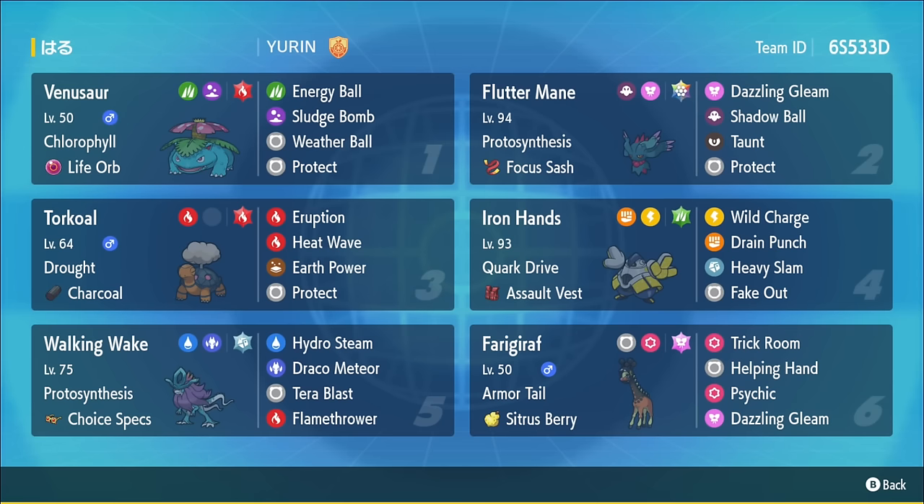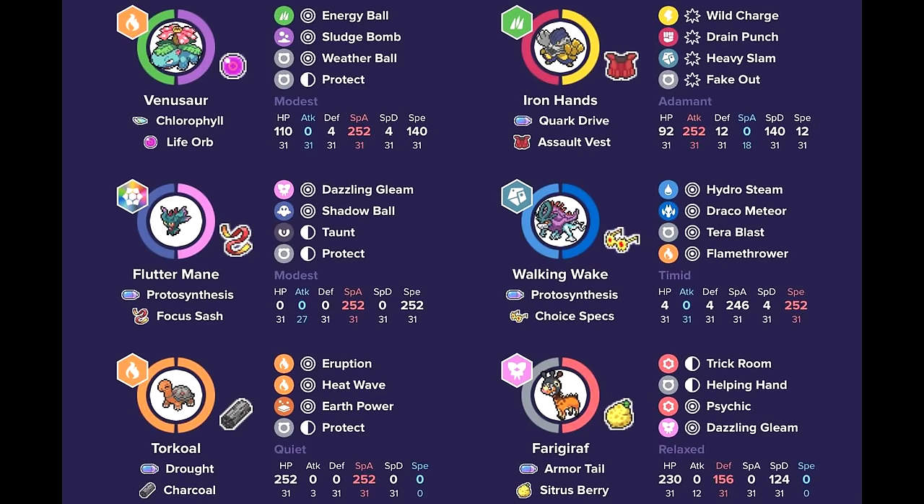It is really nice being able to resist Flutter Mane and threaten Tera Fairy as an option, because Sludge Bomb will one-shot Flutter Mane. To support Torkoal and Venusaur, we have Farigiraf with Armor Tail, which is able to provide Trick Room support for Torkoal and prevent any priority moves. We also have Choice Specs Walking Wake with Speed Booster and Tera Steel, with Terra Blast — multiple options to cover Flutter Mane, but also really strong hits, especially Hydro Steam boosted in the sun, able to hit Incineroar which Venusaur doesn't really like.